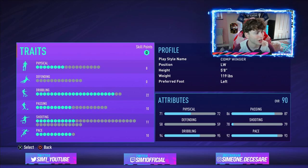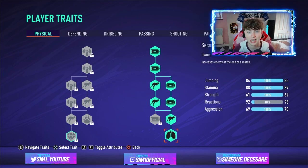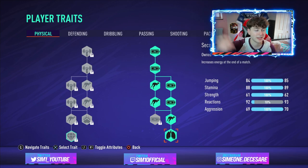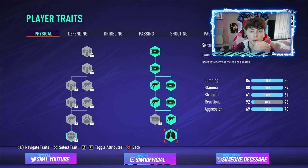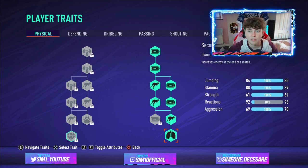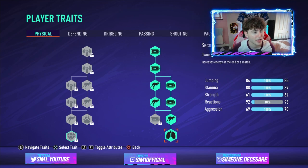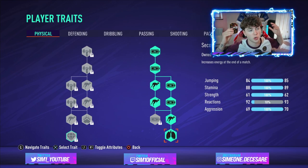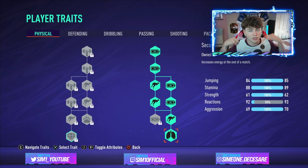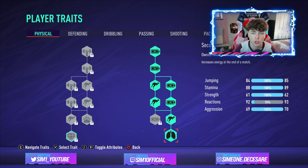Moving on to the traits, starting with physical - obviously being a competitive build you need stamina. Lots and lots of stamina, especially as a winger running up and down the line. I've upgraded it fully, especially with Second Wind. Second Wind, when playing competitively, is so important - at the 75th minute of every game you get a 25 stamina boost, giving you extra energy for the end of the match, only if you're losing or drawing though, not if you're winning.